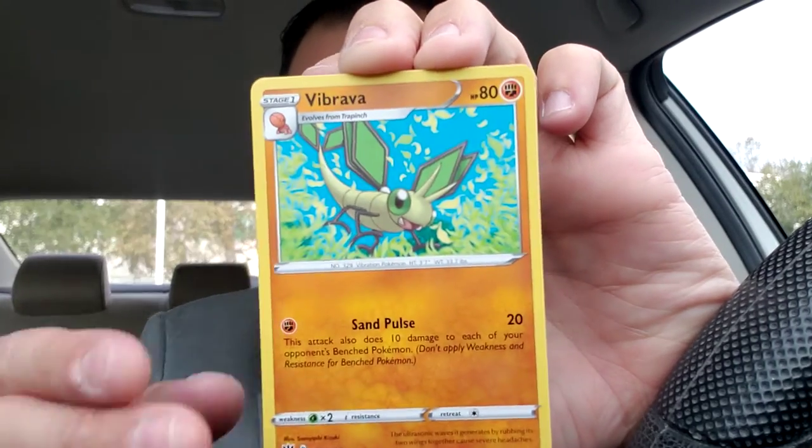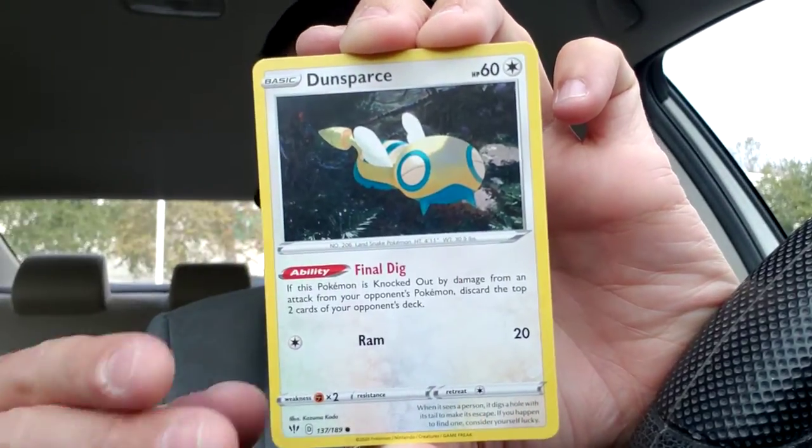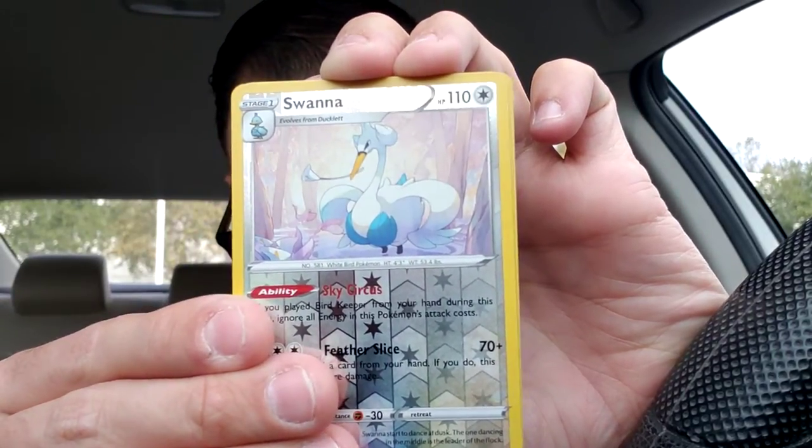All right, that's why we picked up three Darkness Ablaze just in case. Darkness Ablaze — one pack at a time. First pack magic! There's the code card. Four to the front — I'm gonna guess Fire Energy. Nope. Cape of Toughness, Vibrava, Simisear, Skiddo, Dino, Jigglypuff, Dunsparce, Klang, reverse holo Swanna, and a holographic Aggron. That's a reverse holo rare with the Swanna — two rares in that pack!